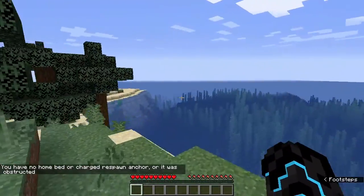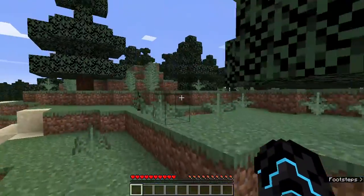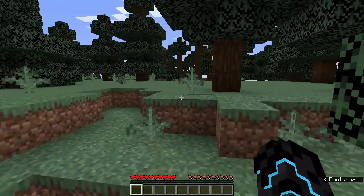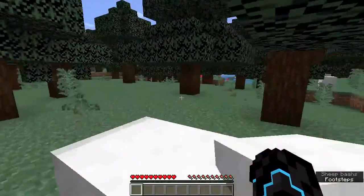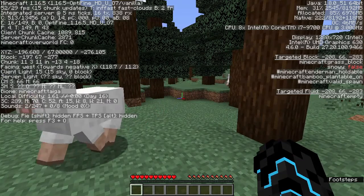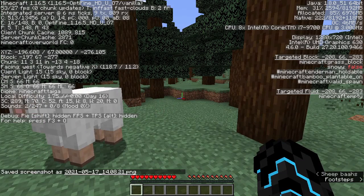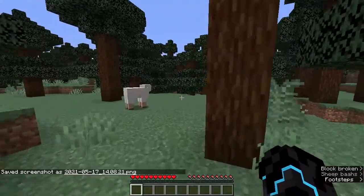We've got to get all our stuff back from the ship. Let's find our house first. Oh look, now we find a whole bunch of sheep - of course, isn't that always how it works. Let's just take a screenshot of that and we'll come back for them later.